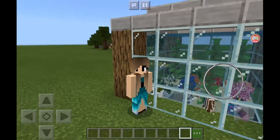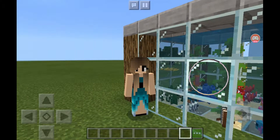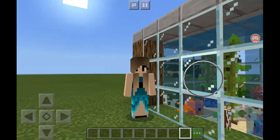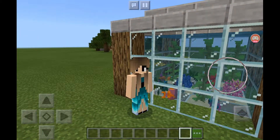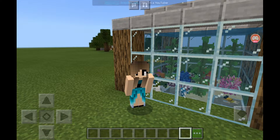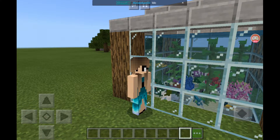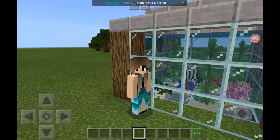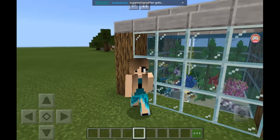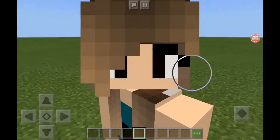If you guys want to make an aquarium in survival: the kelp you can break, but the seagrass you need shears. For the coral and the blocks of coral, you need a silk touch pickaxe — you need to enchant a pickaxe with silk touch, otherwise you won't be able to get it and it'll be dead coral or just won't appear in your inventory. So you need an enchanting table before you make your aquarium, but if you're in creative you can do it whenever or wherever you'd like.